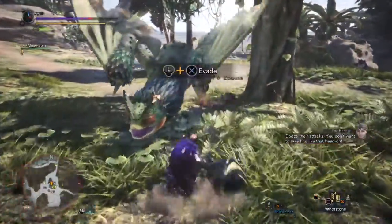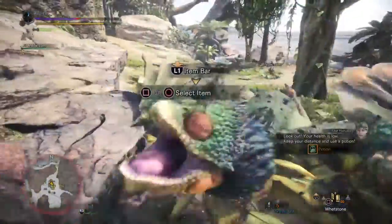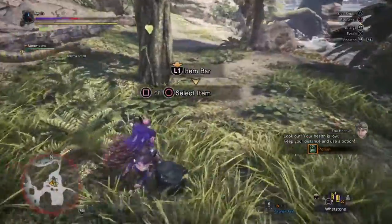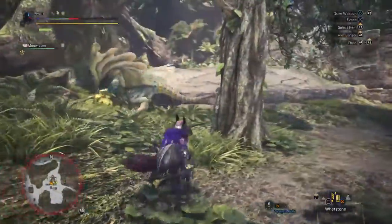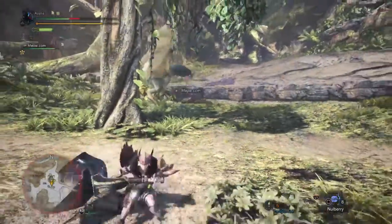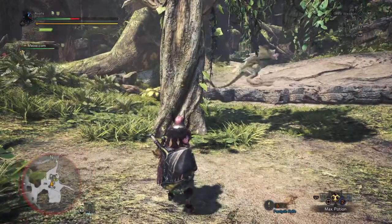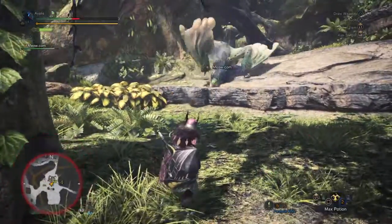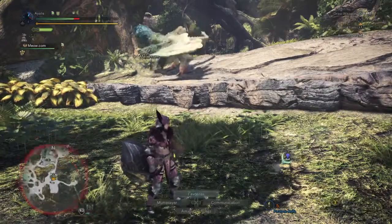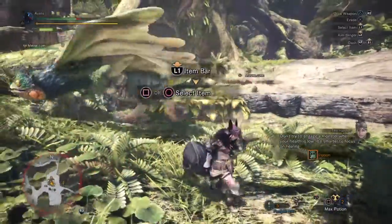Dodge their attacks — you don't want to take hits like that head on. Look out! Your health is low. Keep your distance and use a potion. Don't try to engage a monster when your health is low; it's smarter to focus on healing.